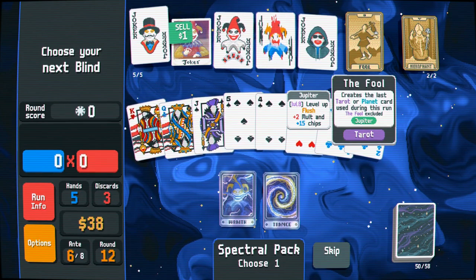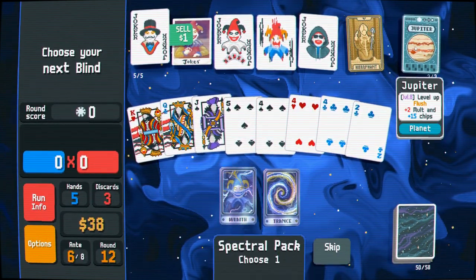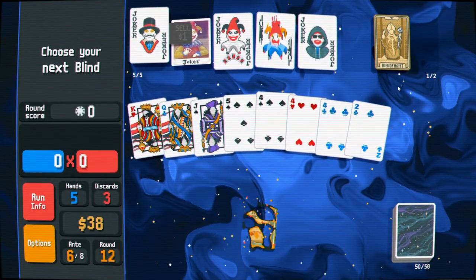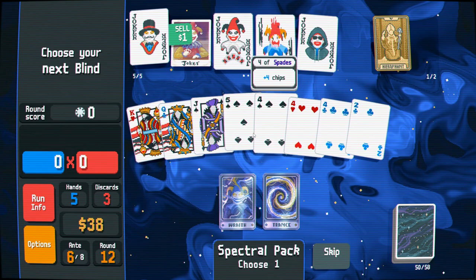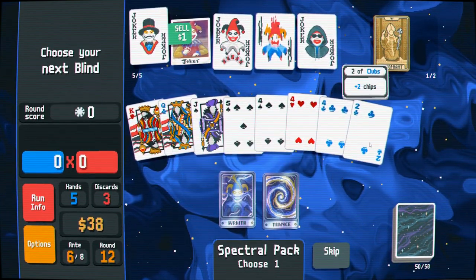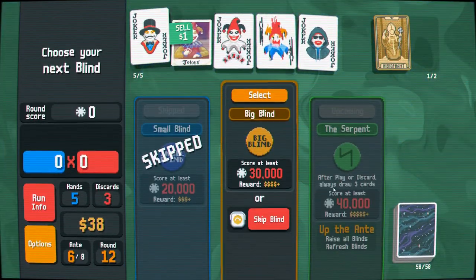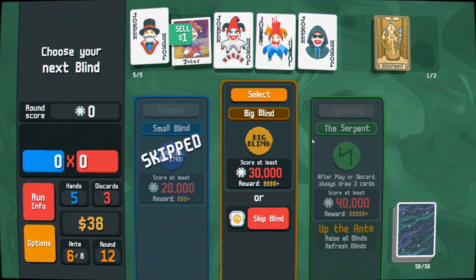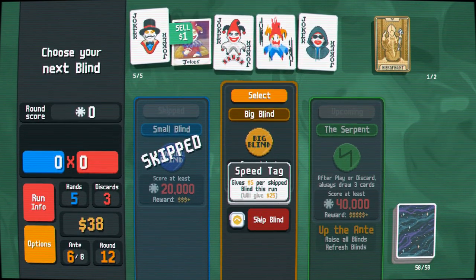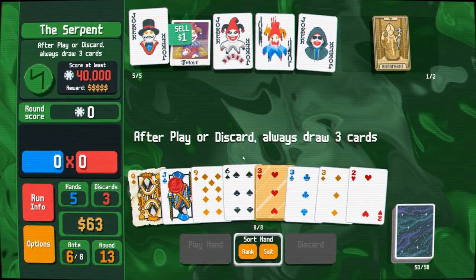Can the Fool copy spectral cards? I'm inclined to think no. Adding a blue seal to a card in your hand — well, if we leave something crappy like a two in hand, yeah. Get those Jupiters in our consumable slots. I need the money badly — Wizard needs money badly.